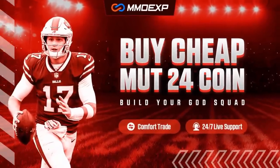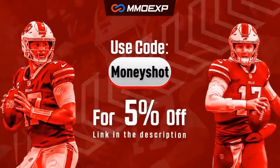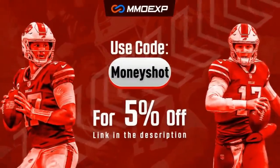For the fastest, cheapest, most reliable coins on the market, check out my coin sponsor MMOXP.com, and use discount code MONEYSHOT to get 5% off your order. Link in the description below.